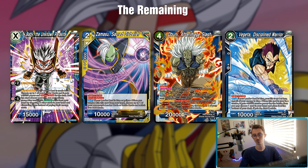Vegeta the Discipline Warrior is the other super combo of choice. You get to draw two by putting one card at the bottom of the deck. You really only end up using it at the end of the game when someone goes for game aggressively into an attack that you didn't counter, or if you are going for game.